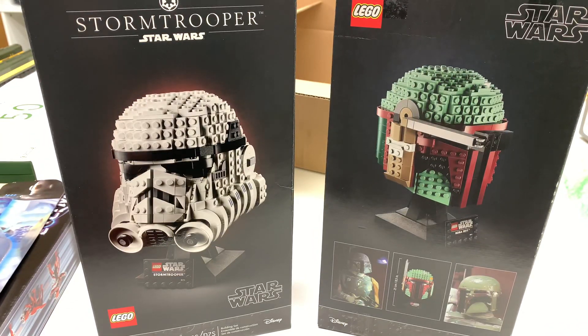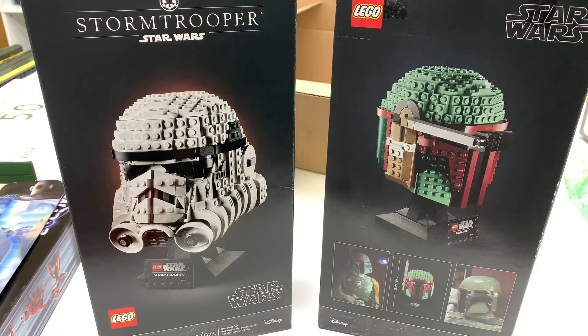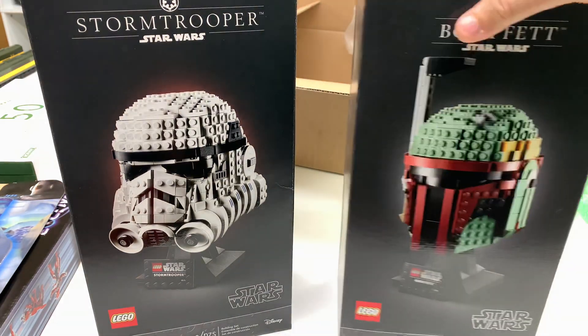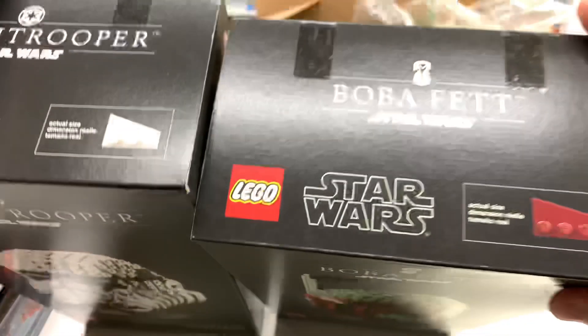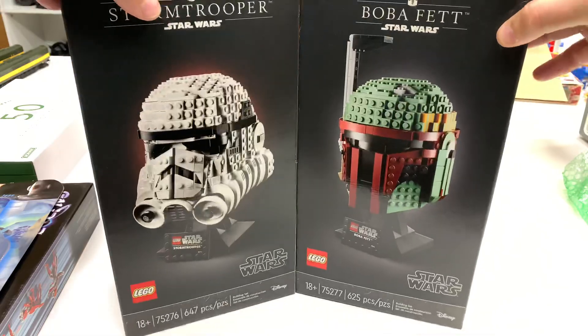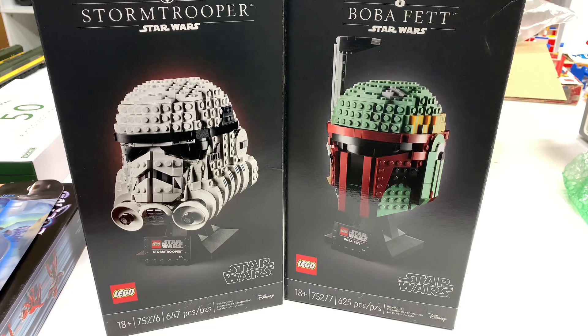Basically, I got these when I was getting the train promotion. I bought — I think one of the orders was two of these — and they put me over $100, so I got the free promotion item. The free promotion had already shipped, but the helmets were pre-orders, so they finally came today. These look pretty cool — maybe I'll get around to building them. Those are wedge plates on the box there. I will order the TIE Fighter helmet eventually.